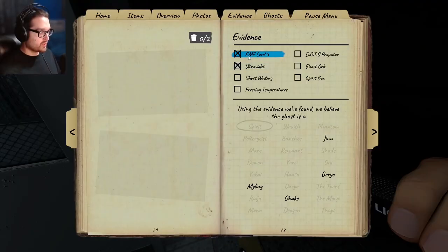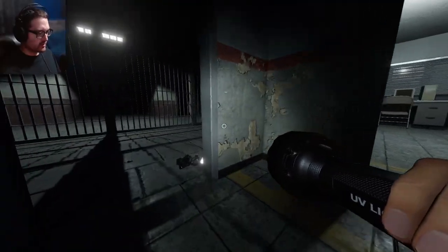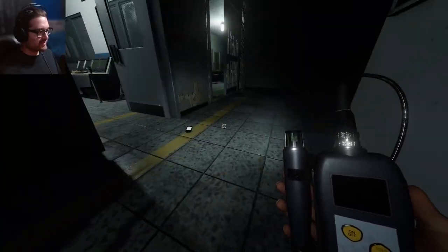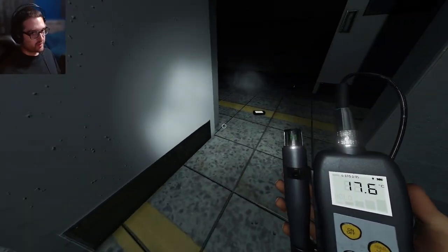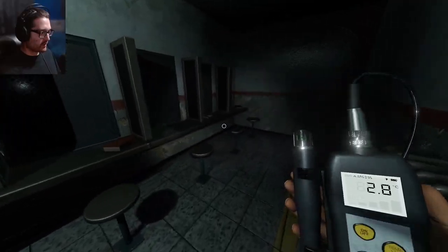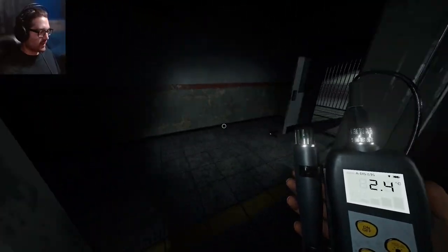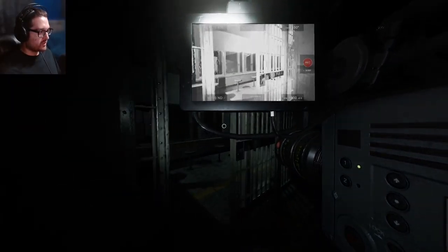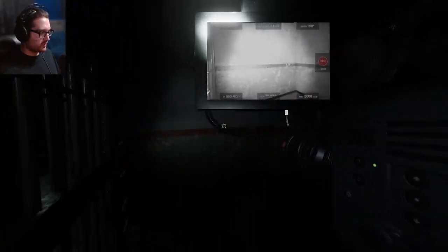What are the odds of it being EMF? Kind of good. And Jinn — yes, it could be a Jinn. A Jinn's ability would actually be pretty good on this map with this long hallway. There we go, that was a quick turnaround. I guess this all does count as one room. I'm surprised you're not back here or something. It seems like the ghost is hanging out here more, but that may have been just because I touched the light.